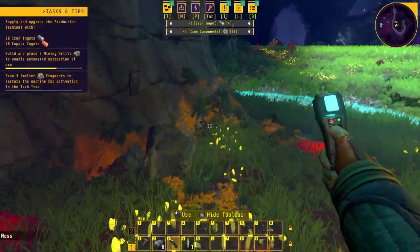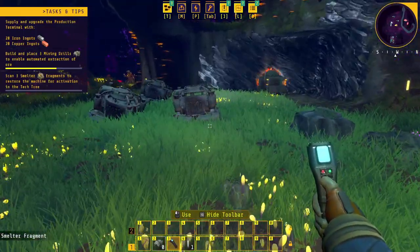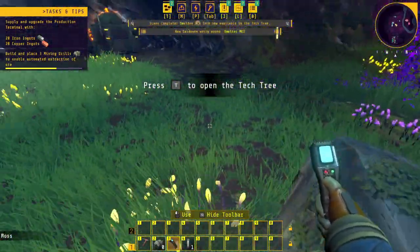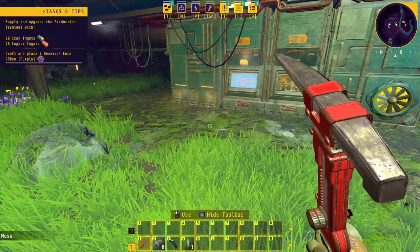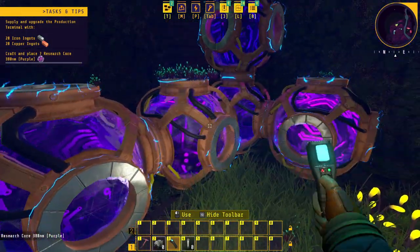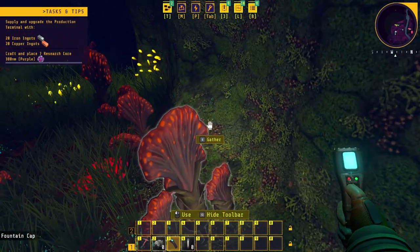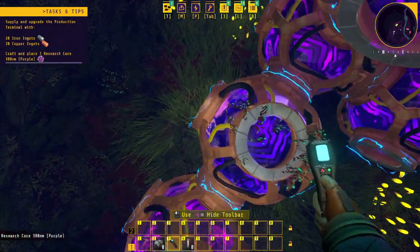Because that's not going to give me enough iron and copper ingots. It says build and place three mining drills to enable automated extraction of ore. What are these? Oh, smelters — that's what I needed to do! I've unlocked the smelter. But it says I've got to do another drill, and craft and place seven research cores, but I can only do five. I need copper wire and mechanical components. Oh, I found some copper wire — I should have enough to do it now.